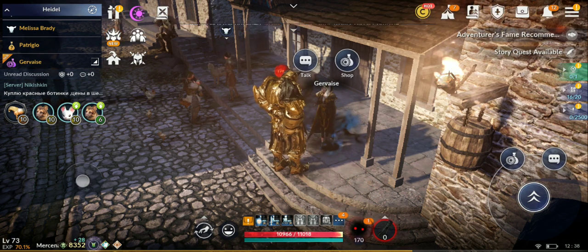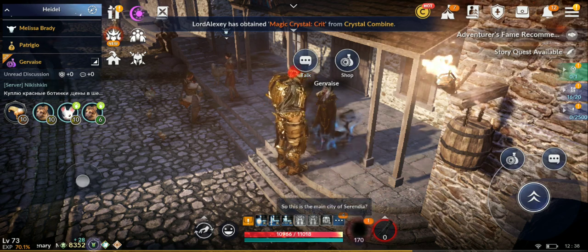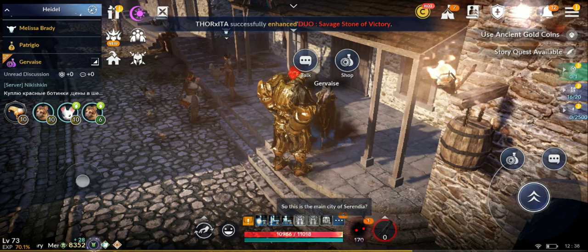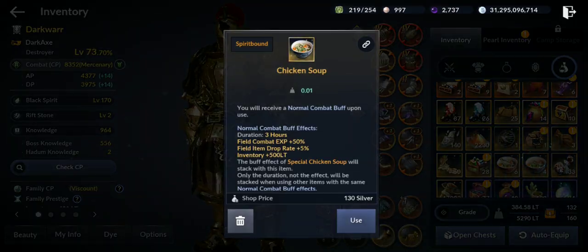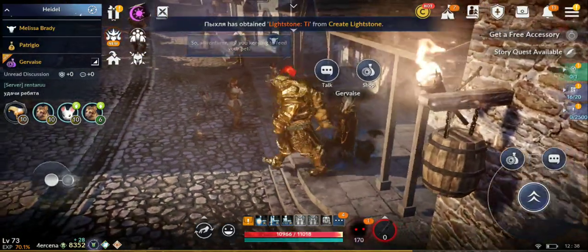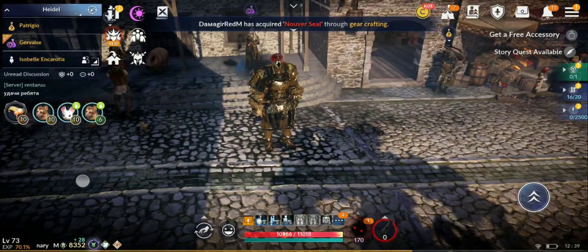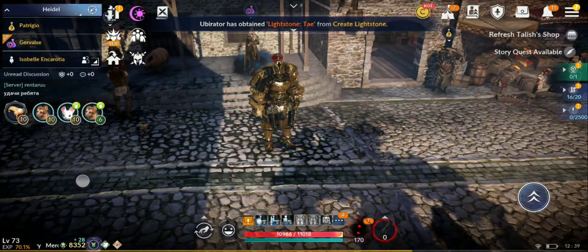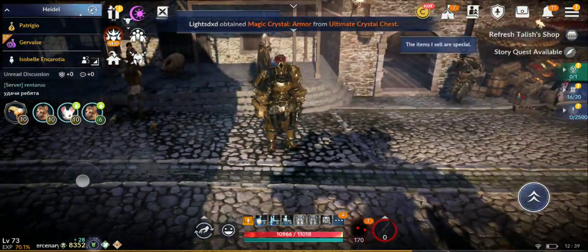Happy farming! Try to find the best area where there aren't too many people. Very important: use chicken soups and hot time scrolls. Let me know in the comments how many dark coins you can farm per day on average. See you guys!